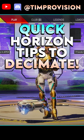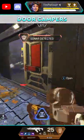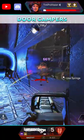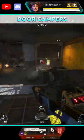Here are some quick Horizon tips you should know. Horizon's ultimate is going to break any door that the black hole is in radius of. A great thing to do is to drop the black hole off to the side of an enemy camping on the other side of a door. This is going to rip them off that doorway, allowing you to put pressure on them or just make the push.